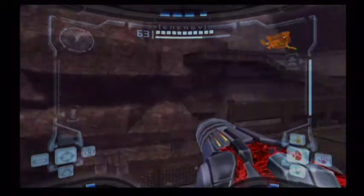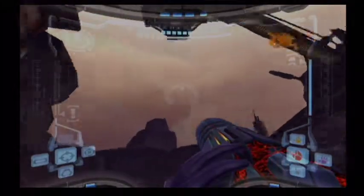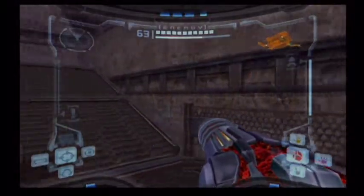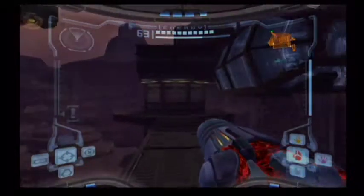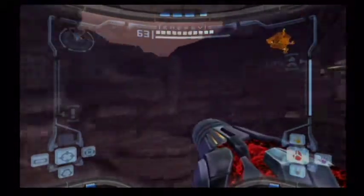The earliest time you can access the Plasma Beam is when you have the Grapple Beam and the Spider Ball. Once you've acquired both of those, you can access it — because I believe it requires the use of the Grapple Beam to start. But if there's some way to get around the Grapple Beam part, then you'll only need the Spider Ball. And if you could do that, oh my god, that would make the game so much easier.